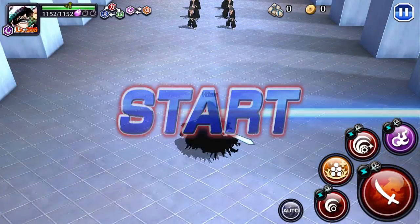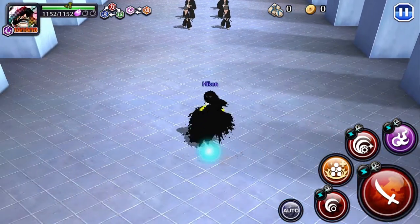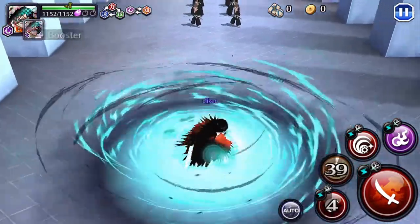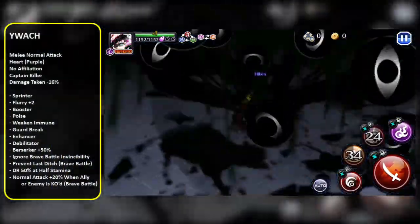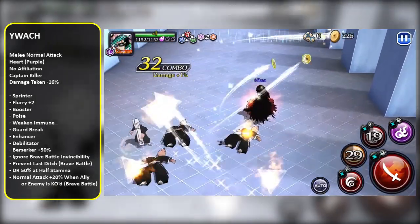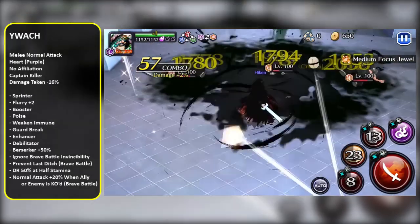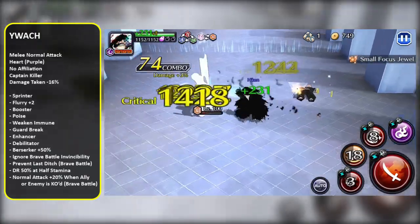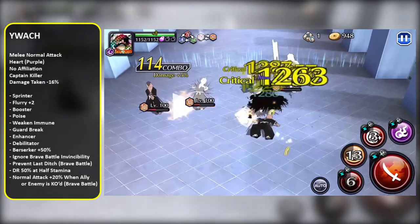Last but not least, let's talk about the new Yuwak. Yuwak is gonna be a PvP Specialist. A lot of people weren't too hype about it, but he's still gonna be very good for what he's made to do. The things that stand out to me the most are Flurry Plus 2 and Booster. Booster, if you don't know what that is, it's a Boost but much better. So he might be a replacement for Tsukishima or the old Chad if you're still using those characters to boost your PvP team. He's also got a new ability — anytime an ally or an enemy is knocked out in Brave Battles, Yuwak gets 20% extra normal attack damage.